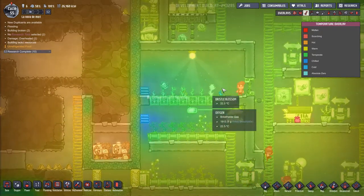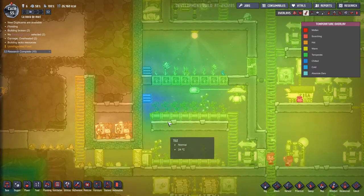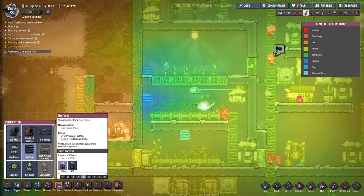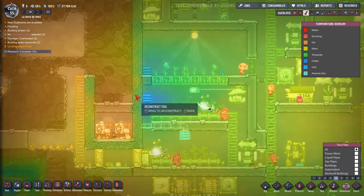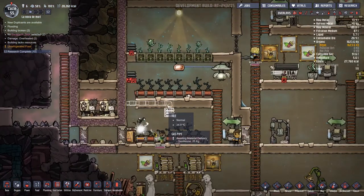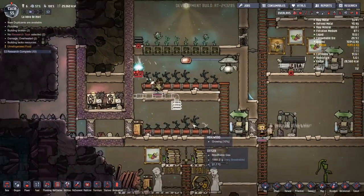The reason I've done this is because I want my bristle blossoms to be nice and chilled, but it's not really being all that effective. I think I want to grab a ventilation and just pop that in there. I'm also going to run in some gas lines and destroy that. That should hopefully, if I plan things out well, lead us to a little bit of better cooling going on here.